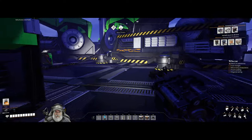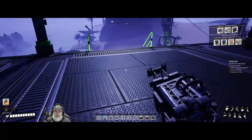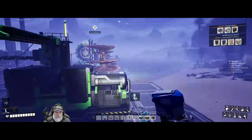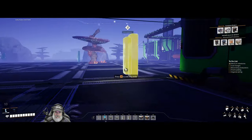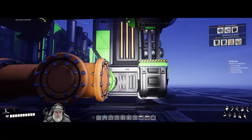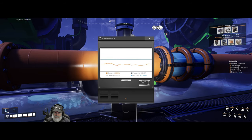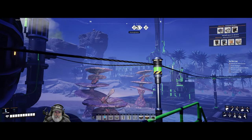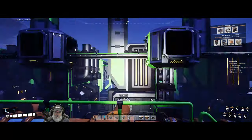I made a couple of changes to our coal setup and added another coal generator. Now we have a total production of 375 megawatts, because we were going over 300 and it was tapping into our bio generators. The idea behind the bio generators is that they're backup power, so I don't want to actually use them unless we have an emergency.